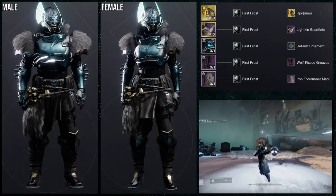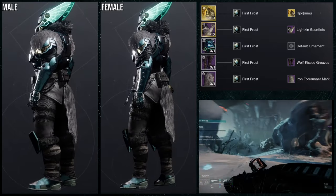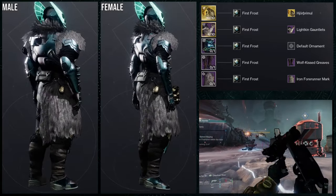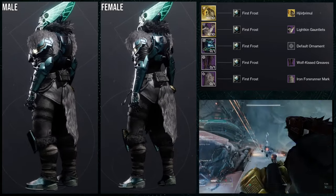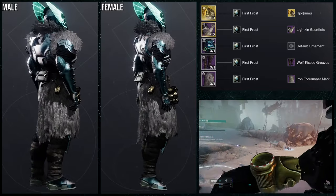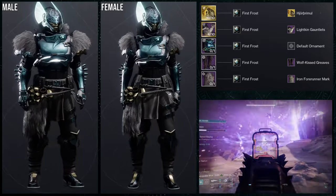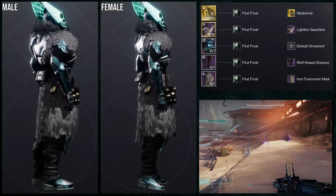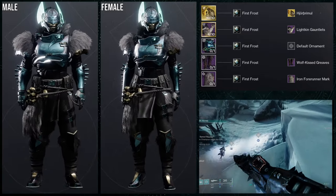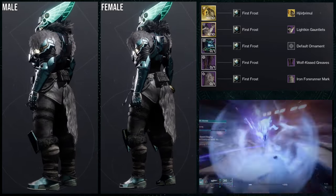The whole theme here is the fur — we have it on the arms, the chest piece, the boots, essentially everything but the helmet, and I think that's really cool. I do have mixed feelings though, because the Lichen Gauntlets are fine, but the chest piece is way too technologically advanced compared to almost everything else. Specifically, the mark and the boots feel mismatched. You could swap the chest piece out for the Wolf Kiss chest piece, or literally anything with a claw or fur, which I think would be really cool.